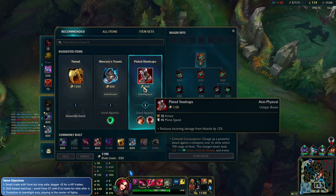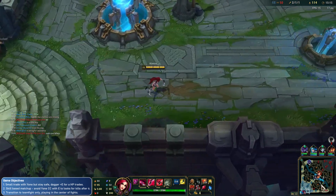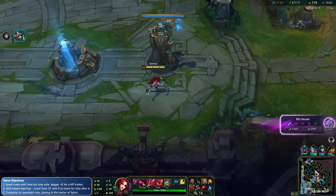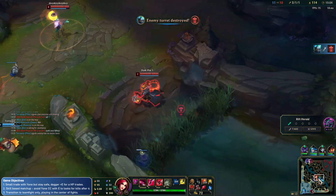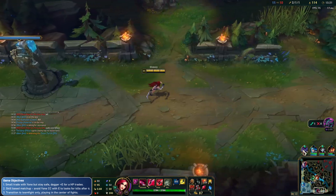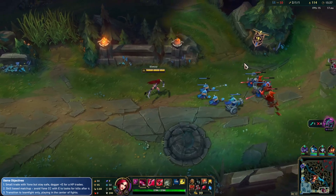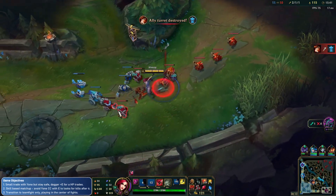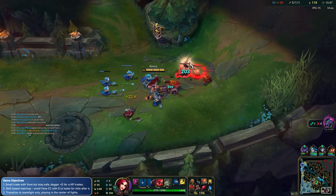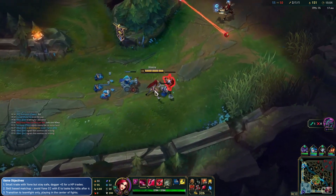If we'd TP'd in earlier, we could have got a little bit more. I saw them kind of overextend a lot. We'll get the boots now and our Titanic, I think. Could go mid here, but Gwen's kind of in a bad spot and Belveth's top. Maybe bad macro for me there, guys. I think Gwen also could have gone mid, just because Belveth was already top. Maybe we'll make a different decision next time.